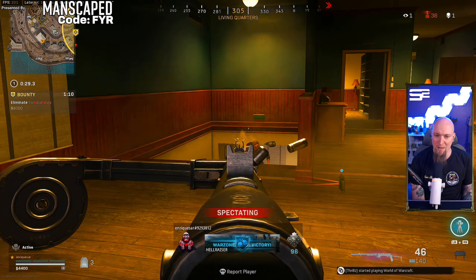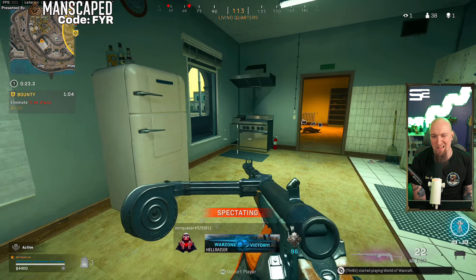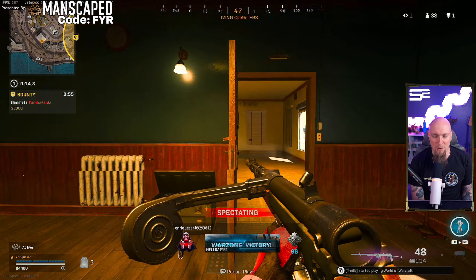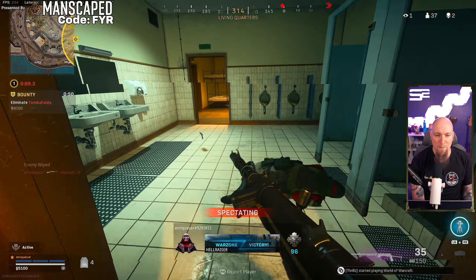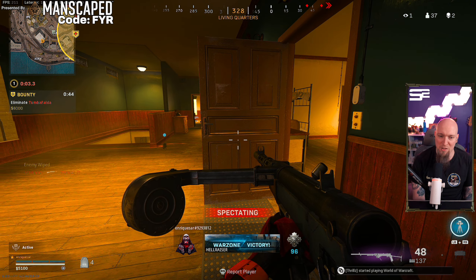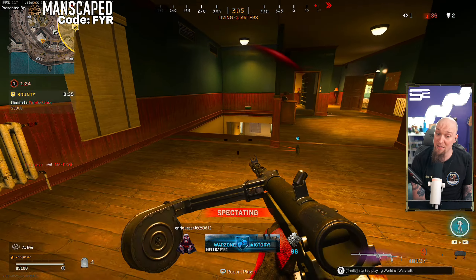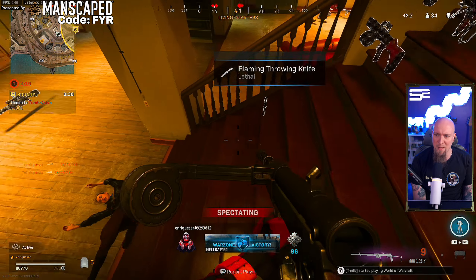We're watching Enrique — he's got an STG and a Type 100 and he's looking to hold down the south side of the map. Warzone has just recently updated Rebirth Island with Rebirth Reinforced for Season 2.5. Enrique drops down a claymore — good use of that. He scavenges while waiting on loadouts. He's low on money so no loadout happening soon, so he's looking to zone a bit more.